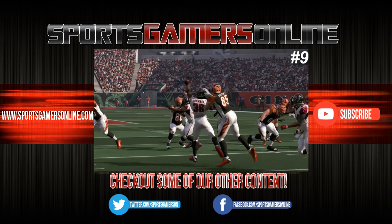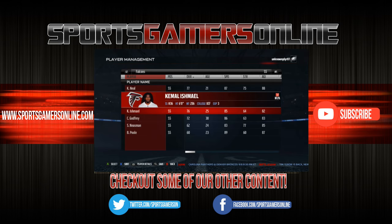Number 9 is Kamal Ishmael. Ishmael isn't a top notch athlete so his value is in other places. He has 71 catch, 79 hit power and 66 block shedding. So he won't hurt you when he's on the field and is young enough to still build up.